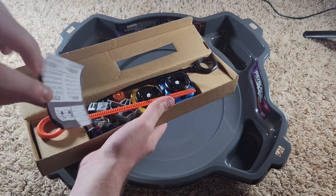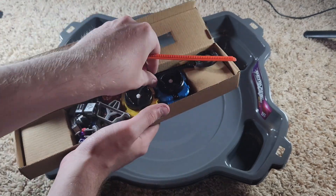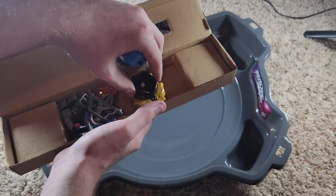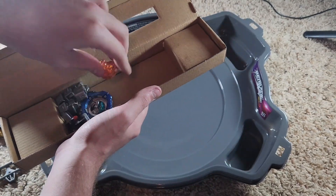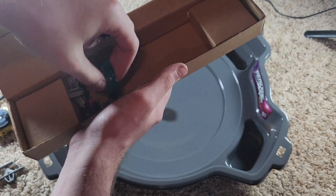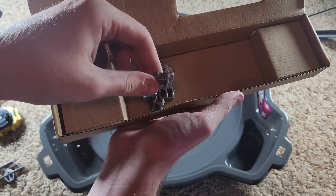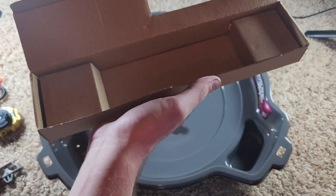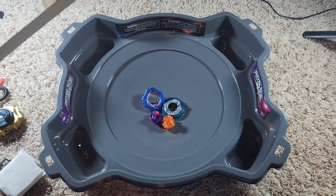So we've got our little Burst manual, two interesting looking grip cords I haven't seen before, our blue launcher, our yellow launcher, this piece, a driver, a weight disc, another weight disc, another driver, and a bunch of pegs that I assume go on the bottom. If those are the weight discs and drivers, then these must have the Beyblades in them.